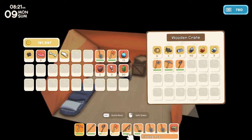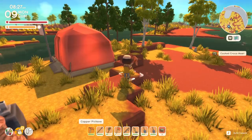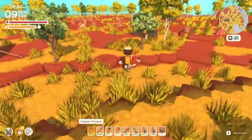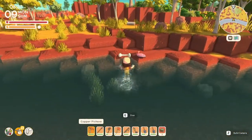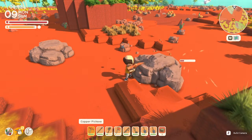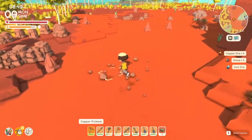I believe we have Theodore unlocked already, so we can build him anytime we want. We'll hold off for now. Let's go off exploring — we're looking for those big rocks to break to hopefully get additional iron. Let's go towards this marker in the desert. I believe there was a bunch of stuff spawned up there, so let's go check that out today.